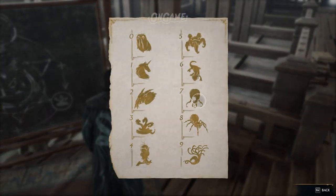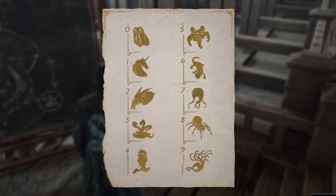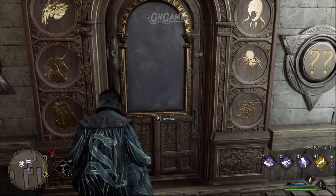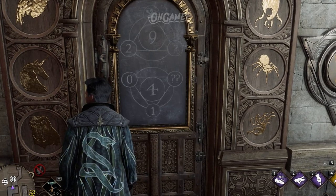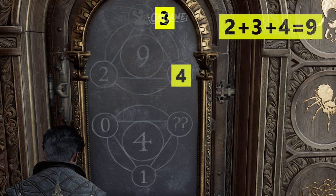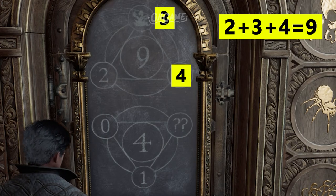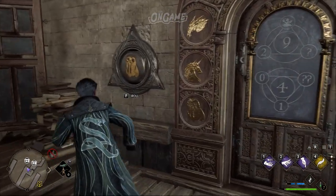This puzzle contains symbols of magical beasts around the door that are each associated with a number from 0 to 9. To unlock the door, you'll have to find the missing numbers in their triangles. Simply add the two numbers together and subtract that sum from the number in the center of the triangle. The resulting number will be associated with a magical beast that you'll have to input into the triangles.